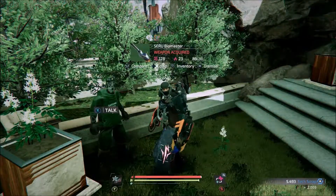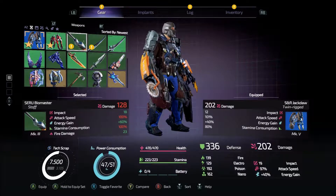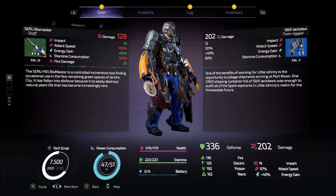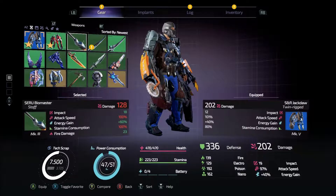We got some gear and stuff. What the fuck is that? It does fire damage - it's a staff. The S-E-R-U-H-S-S Biomaster is a controlled incineration tool finding occasional use in the few remaining green spaces of Jericho City. It has fallen into disfavor because it so easily destroys natural plant life that has become increasingly rare. Indeed.